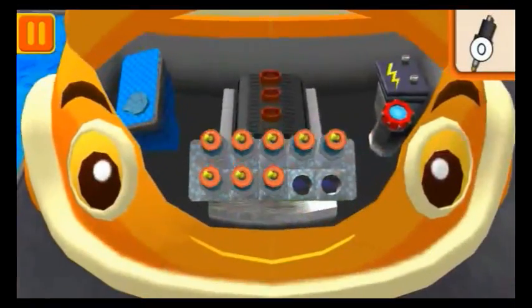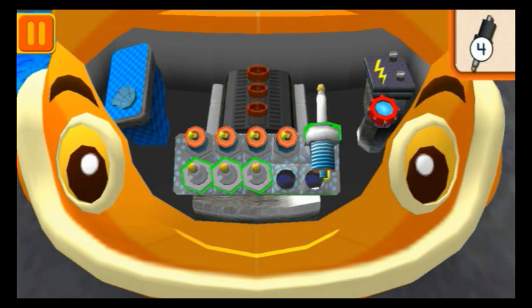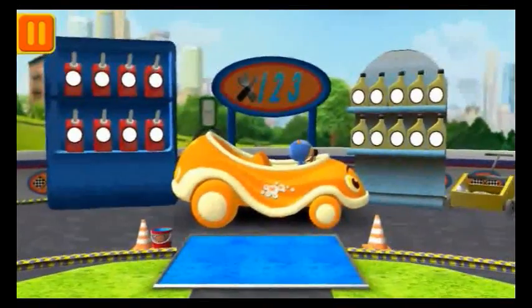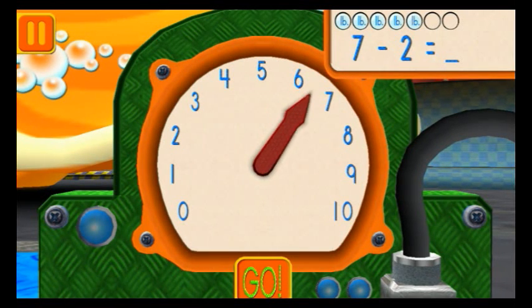We need new spark plugs! Tap the spark plugs to count them! 1, 2, 3, 4, 5, 6, 7, 8. Good! Next! We have 7 pounds of pressure in our tyres and have to take away 2. How many pounds of pressure do we have left? Move the dial to the amount of pressure and press go!